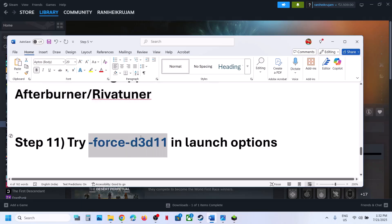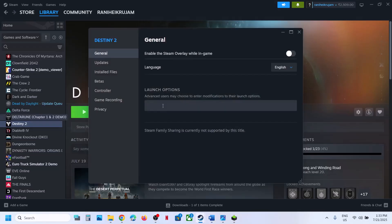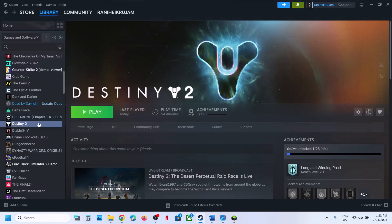The next step is to force D3D12 or D3D11 in launch options. Right-click the game, go to Properties, and in the launch options type '-force -d3d11,' then launch the game and check.